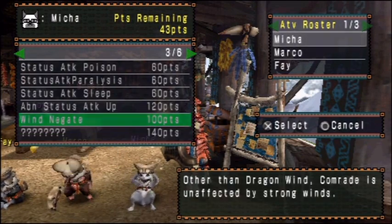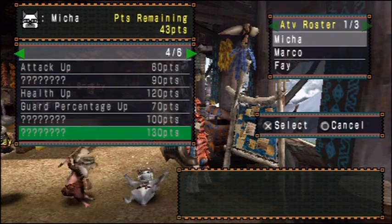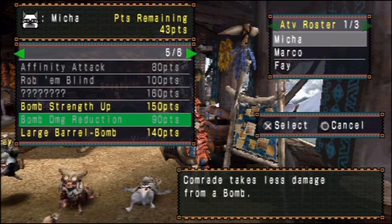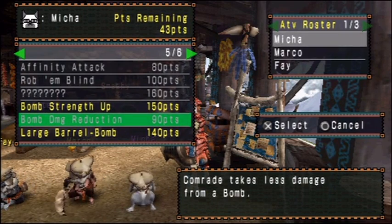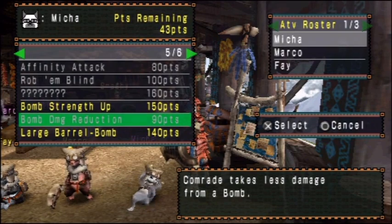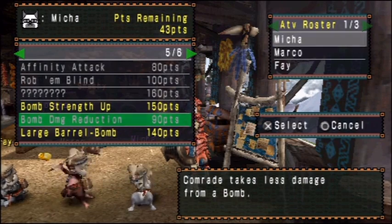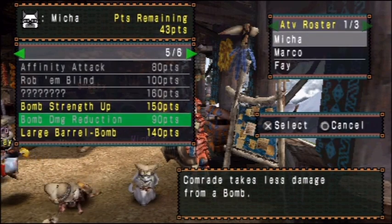Another good choice - let me see if I can find it - is Bomb Damage Reduction. Basically, he doesn't blow himself up as badly from those large barrel bombs that he's basically chucking all over the place, or rather suicide bombing. This is a really good candidate - it means he spends less downtime whenever he's blown himself to smithereens.